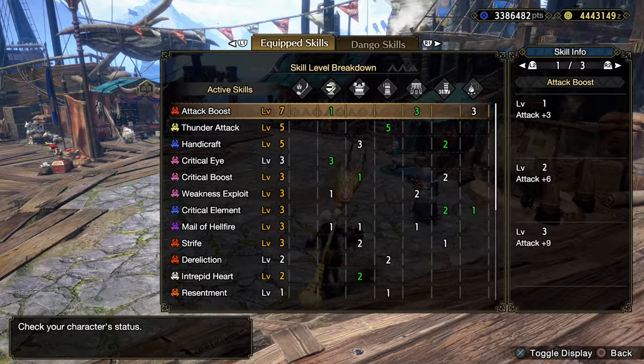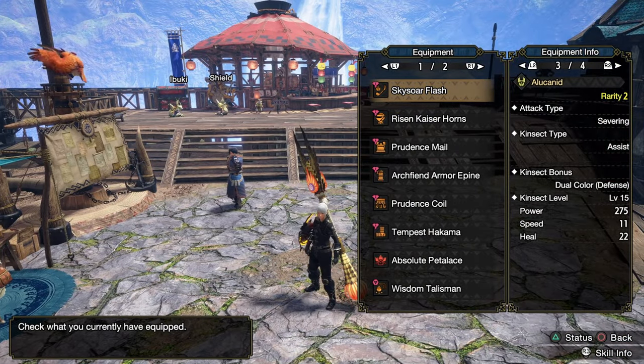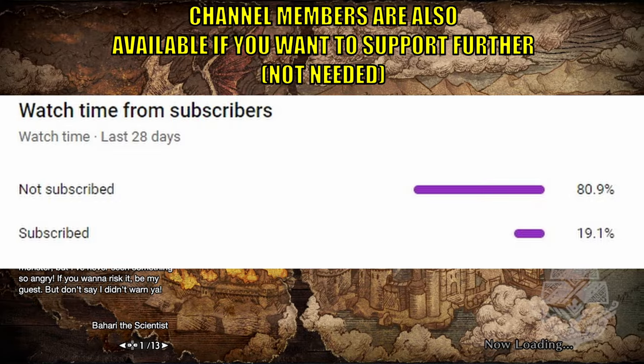Should do quite a decent bit of damage. Today I'm rocking the Alokanid, because I'm going to be doing some Awakened Kinsect attacks. And of course here is the lad — level 300 Shogun. While the game is loading, please consider subscribing — over 80% of you are not.